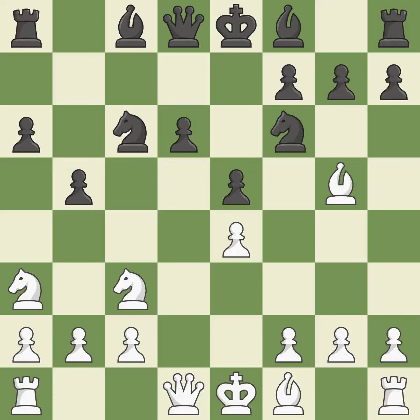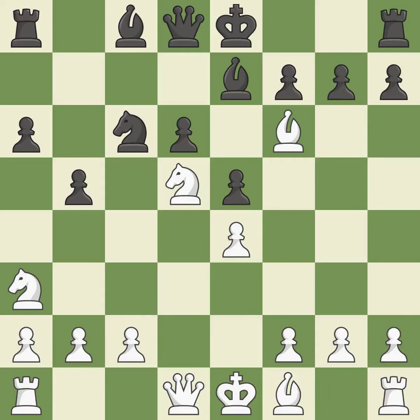B5 gains space on the queenside and threatens to fork the knights with b5-b4. Nd5 places the knight on a center square and attacks the pinned f6 knight. B7 develops the bishop and prepares castling. Bxf6 captures the knight, attacks the bishop, and increases white's control over the d5 square.